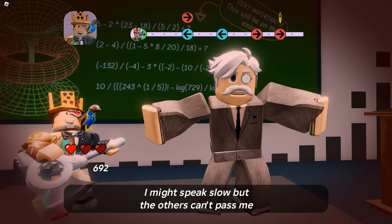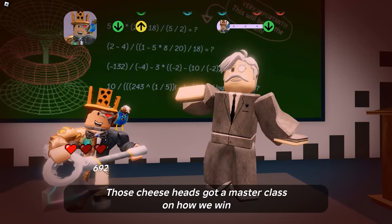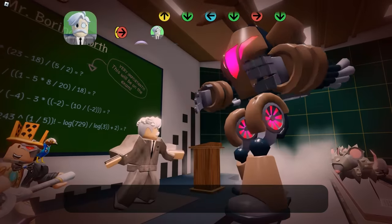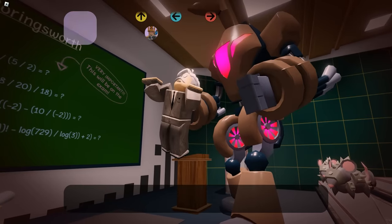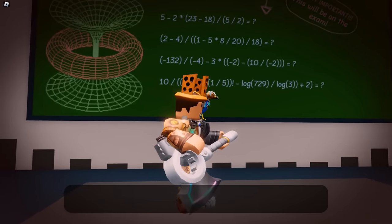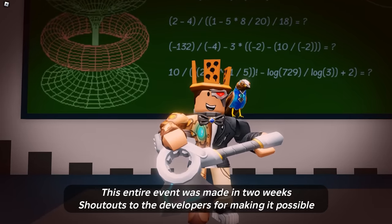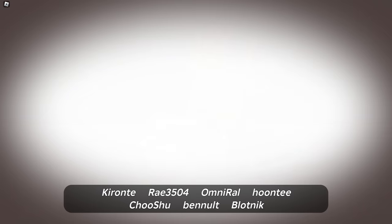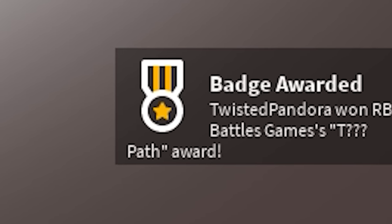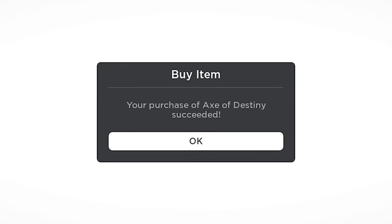This is a lot harder than the rat battle. You have three hearts and they go down depending on how much you miss and mess up. Don't die before the end. With that, ladies and gentlemen, as long as it doesn't say try again, at the bottom right you get the path award, and you have the chance to buy the Axe of Destiny — click that for zero Robux. Your purchasing succeeded.